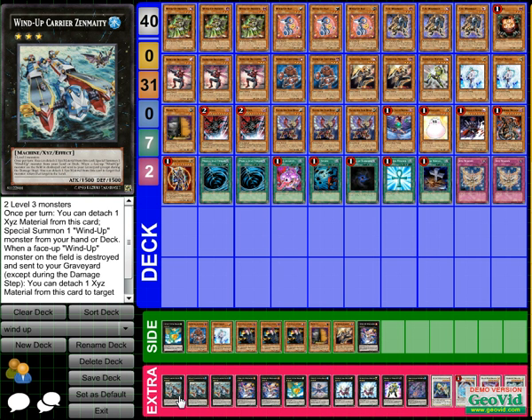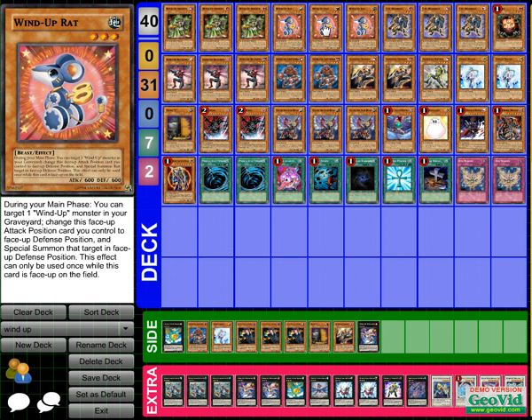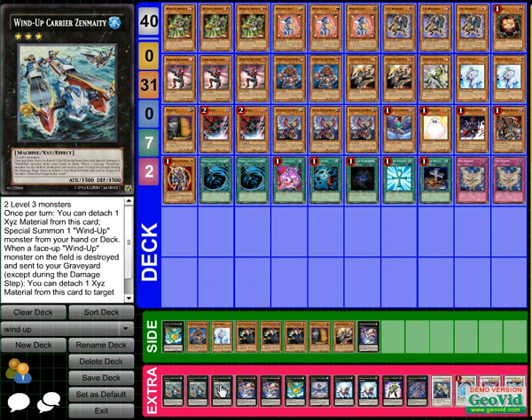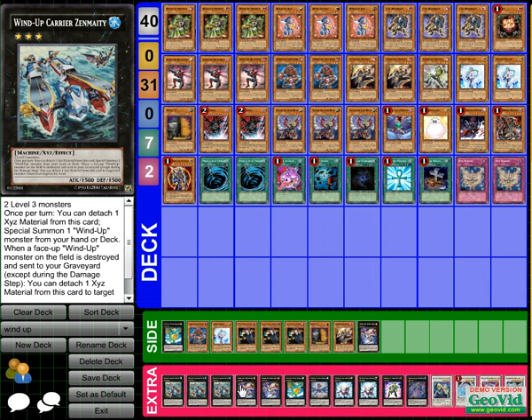This is the main card that makes this deck fun for me. You detach one material on Zenmighty, then special summon a Wind-Up from your deck. That's how you summon it — special summon a Rat, switch it to defense, get Hunter, then exceed into Zenmighty again. I have the deck, I just need those three cards. If y'all have them, please PM me and I'll buy or trade for them, then I'll show y'all real life how the combo looks.